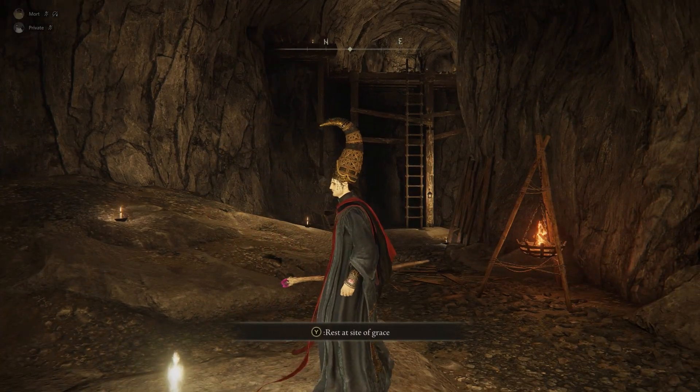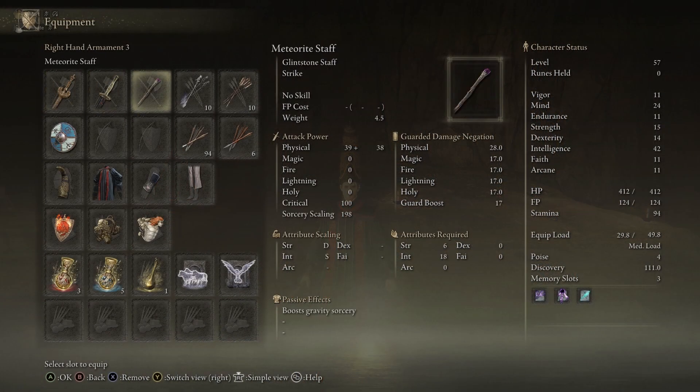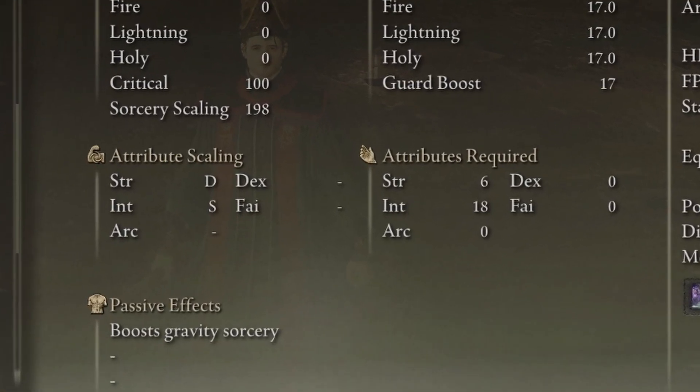The Meteorite Staff is very powerful for the spell I'm going to show you, which is located right next to it — that's the Rock Sling spell. Looking at the staff's stats: its starting attribute scaling is Strength D, Intelligence S. When playing the astrologer or mage build, you want to put points into Mind and Intelligence. Mind helps you hold more FP, and Intelligence lets you use better staffs and spells. It requires 6 Strength and 18 Intelligence, and its passive effect boosts gravity sorcery, which includes the Rock Sling spell.